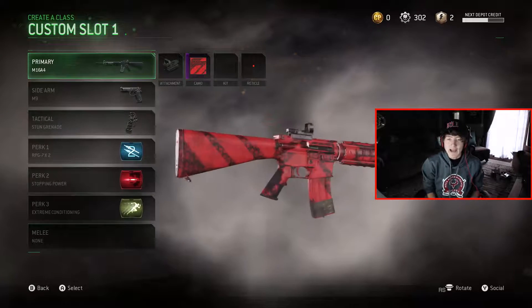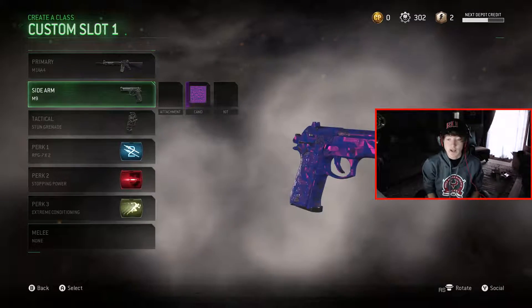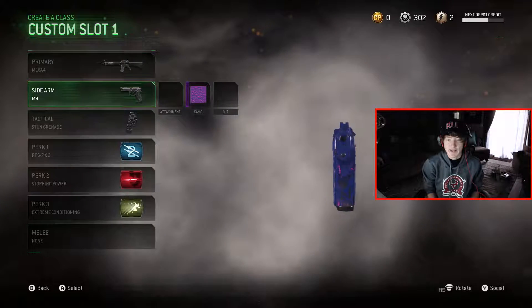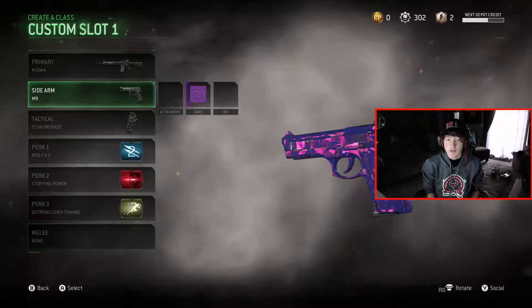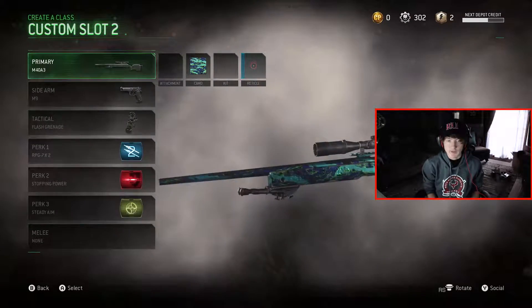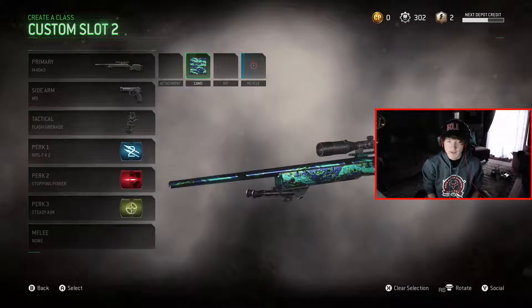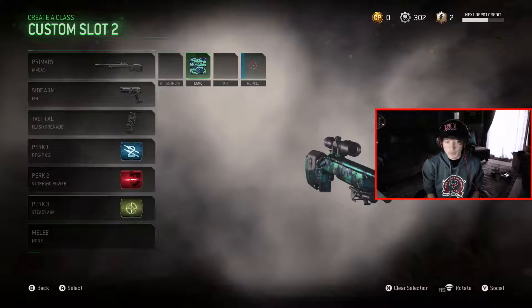I'm going to start with class 1. I have an MS-16 with the Venom Camo, very very nice. And luckily I got really lucky with a common supply drop and actually got the Shapes Camo for the pistols, which looks absolutely beautiful — I love it to death, it's my favorite camo in the entire game. And then I got Neon Tiger because I got the M40 Gold — it's my favorite gun in this game, I got a Gold Boy, it's so nice.